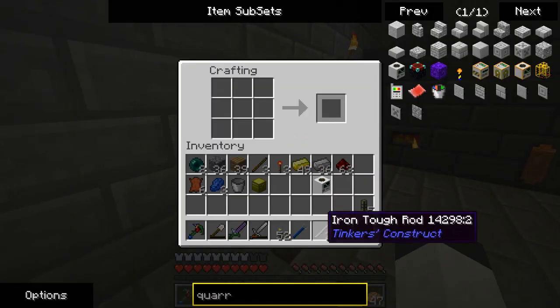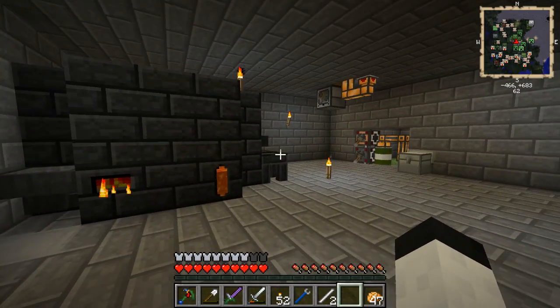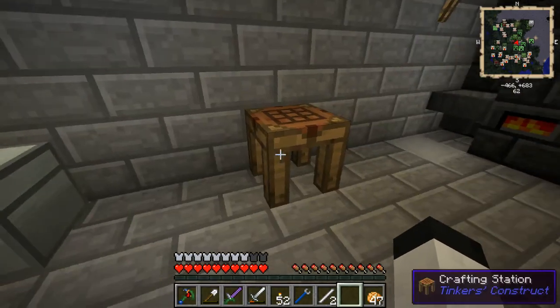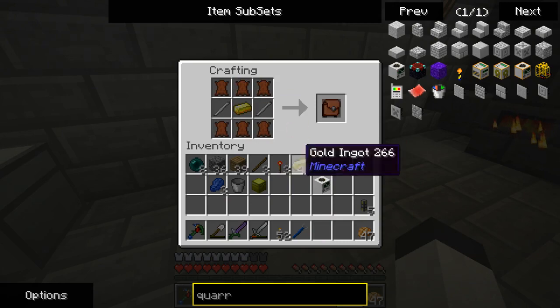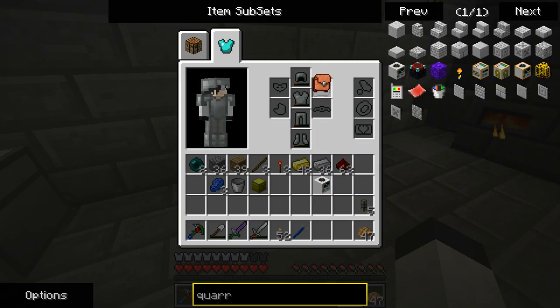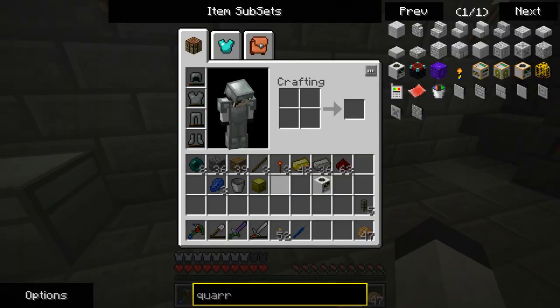I made tough tool rods — pretty much the same as making any other thing in Tinker's Construct. Make the stencil, then make a stone or whatever version of it, then throw it in the table and make a cast. These take three iron bars each. This is just leather and then a piece of gold, and we get a knapsack. The knapsack goes right here and now I have a knapsack tab — it's basically an extra inventory to work with.